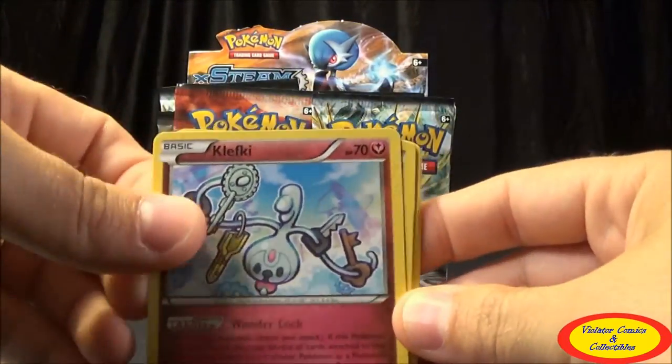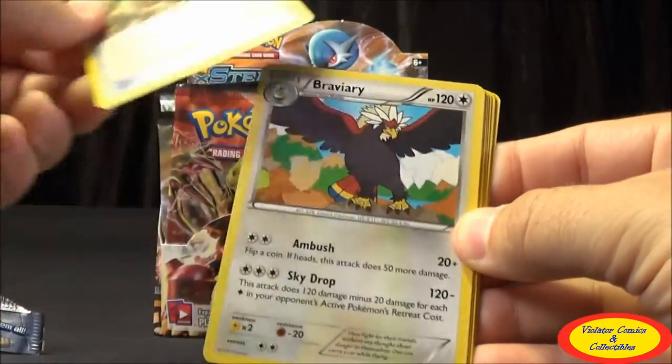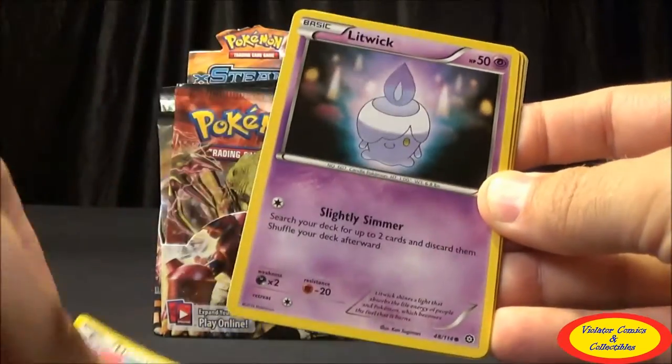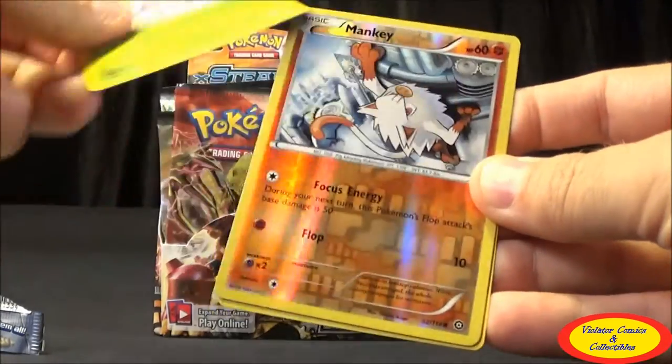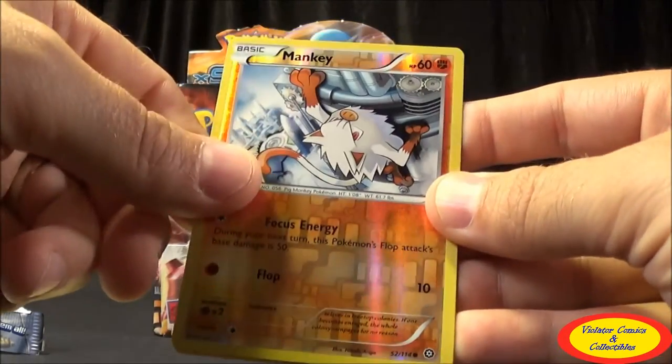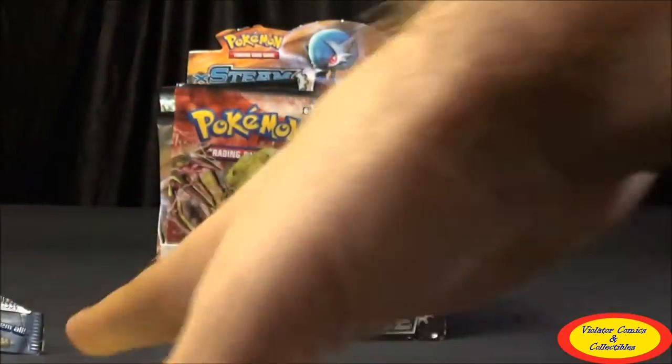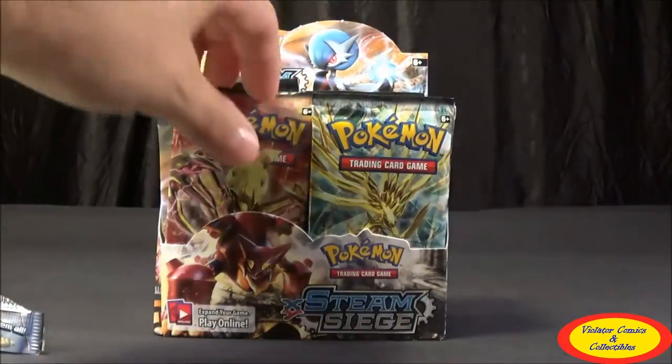Starting at the first 18. Pack one: Clef Key, Armor Fossil Shieldon, Bravery, Rufflet, Ponita, Meowth, Litwick, Hoppip, Mankey Reverse Common, and a Spiritomb Rare. Nothing too good to start with.